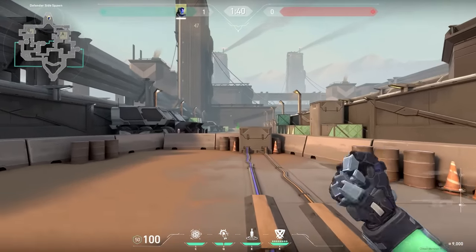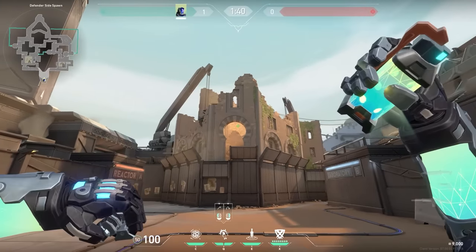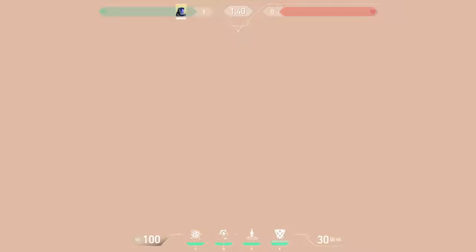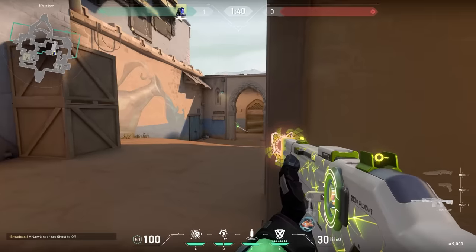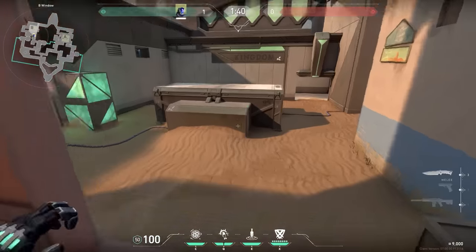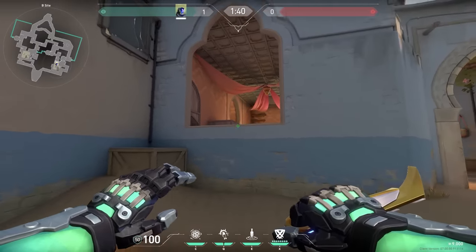When you walk forward, aim forward, and do a right-click flash throw, you will flash yourself — not very smart. But if you walk forward, aim up, and then do a right-click throw, you won't flash yourself but you will flash everybody looking at you, because your flash will explode behind you. When is it useful? Imagine you're peeking mid on Bind and you suddenly see 5 enemies running toward you. You run away to get out of hookah — that's the moment to use this trick. The flash will go behind you and might give you just enough time to escape.